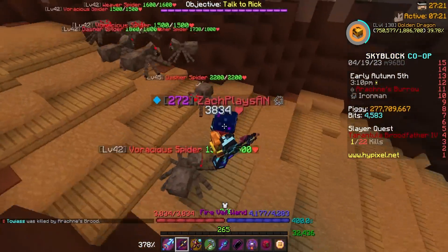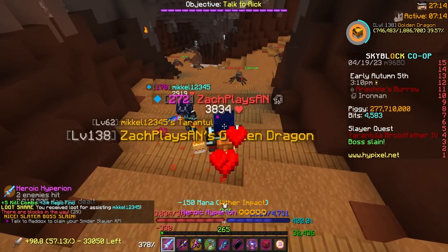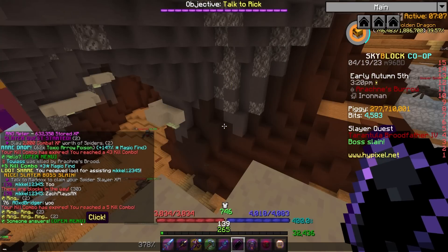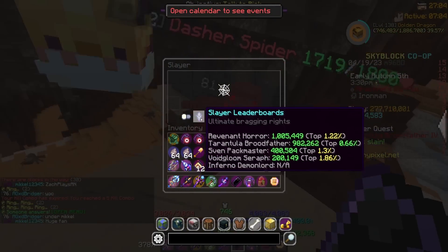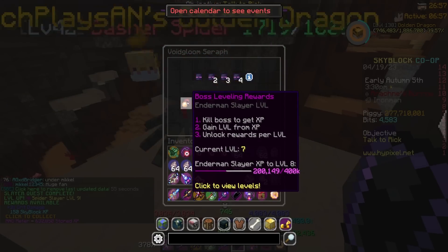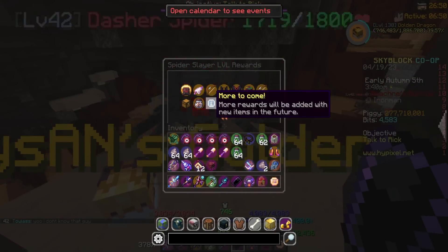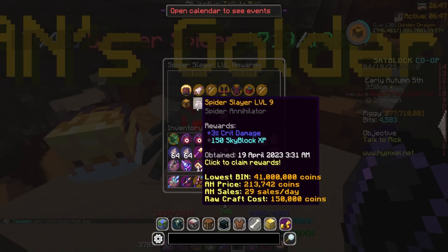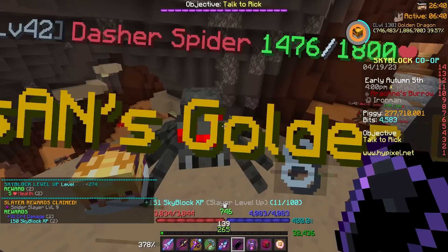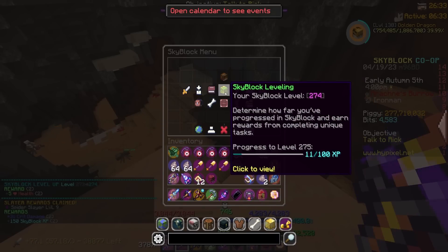It is time. After genuinely hours of killing spiders — keep in mind, this grind really wasn't that bad — that spider right there is the last one we need. I turned off Auto Slayer for the last boss just so we could claim our rewards together. That was a sickening amount of Tarantula Slayer, but it had to be done. There we go — Spider Slayer, level 9! We can go ahead and claim level 9 for 3 crit damage and 150 Skyblock XP. I'm level 272 right now, this should take me to 274. There we go — 274, two level-ups back to back right there from that 150 Skyblock XP, which you do just love to see.